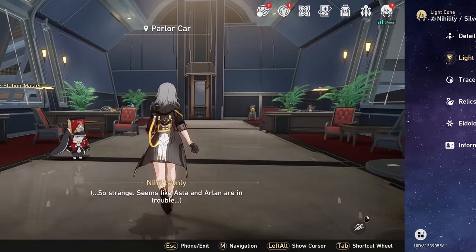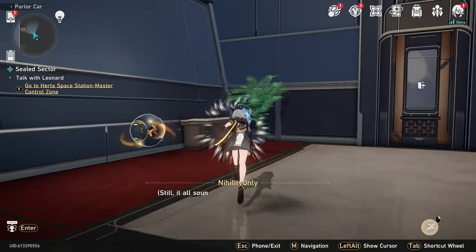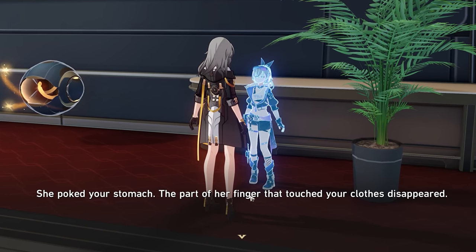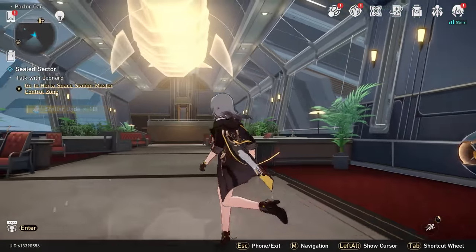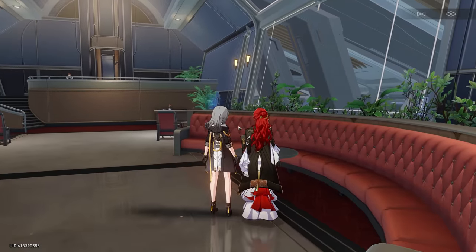Costa and Arlen are in trouble. I don't care — where's Silver Wolf? Hi, Silver Wolf! She poked your stomach. The part of her finger that touched your clothes disappeared. I'm not really stressing about it. Oh, that gave me stellar jade — just for talking to people? I didn't know you could get stellar jade from that. Himiko, talk to me.